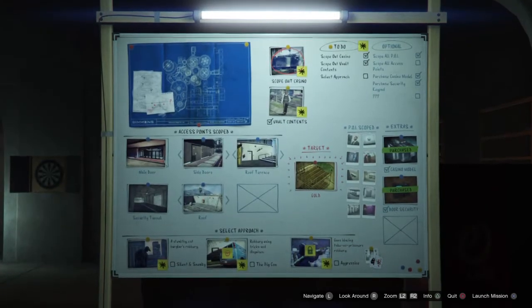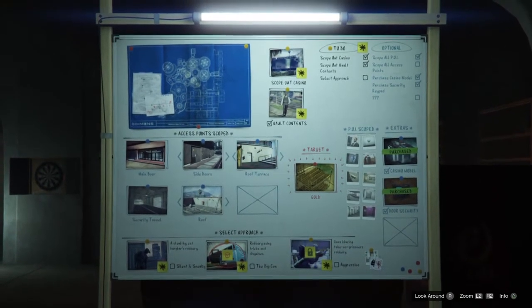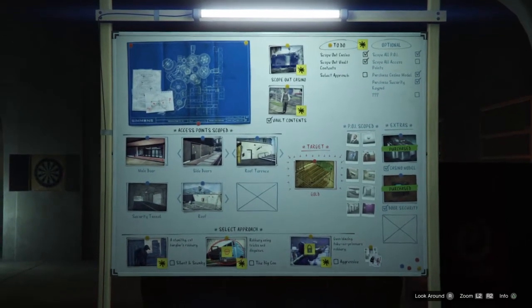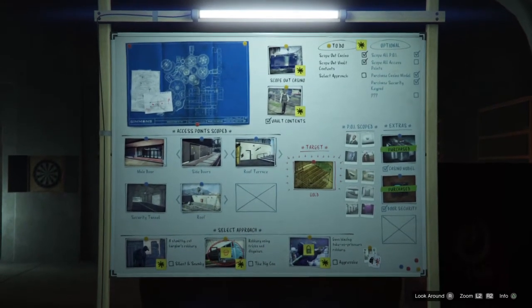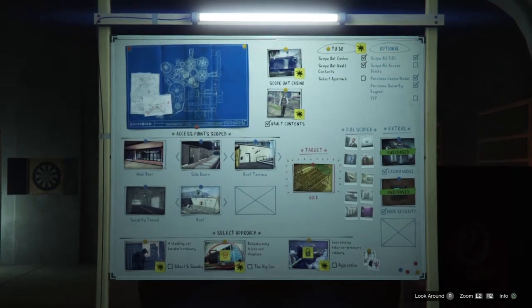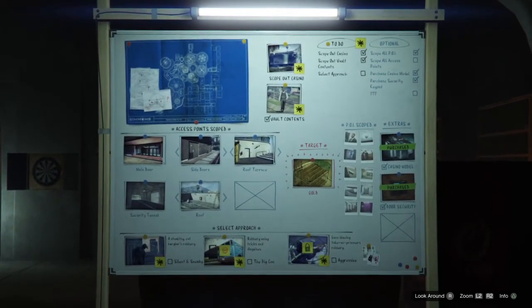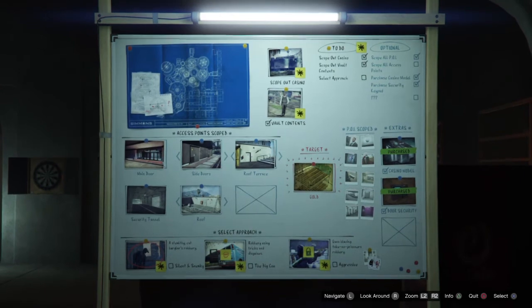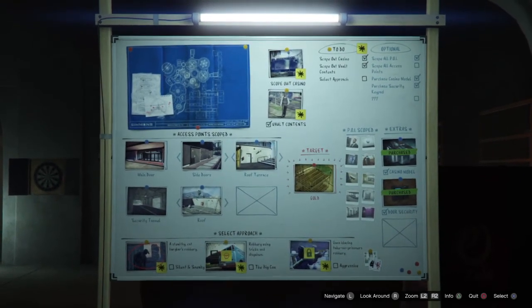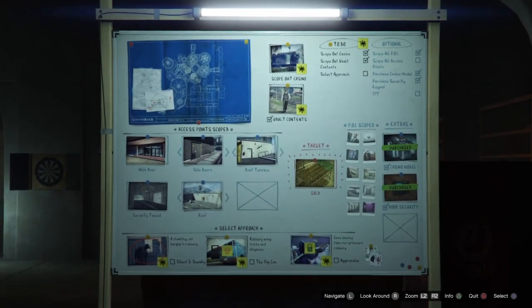All right, now you pick your approach. We've just scoped out the vault contents, and you come down here — there are three approaches at the bottom. The one on the right, the Aggressive, is locked since I just did that one last night. The middle one, the Big Con, has a little skull on it meaning it's too soon to do that one. So now we're going with Silent and Sneaky. I'll put that one together in another video — make sure to subscribe and check back for the whole series.